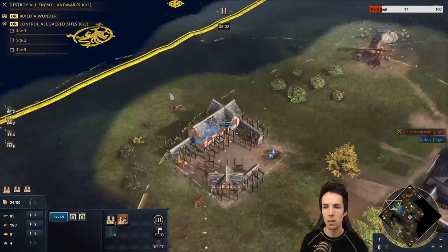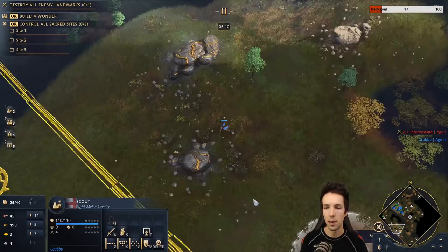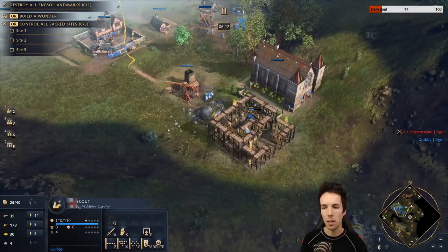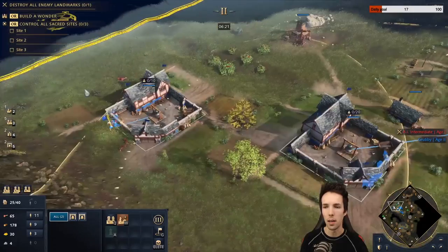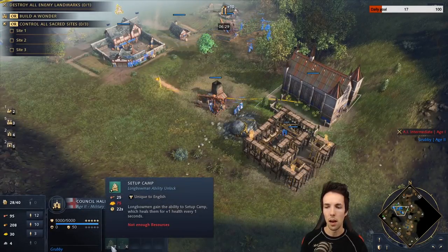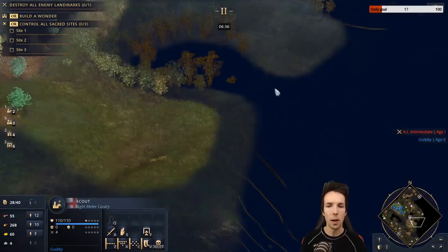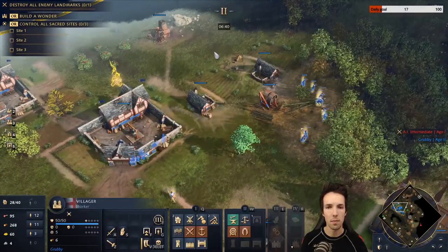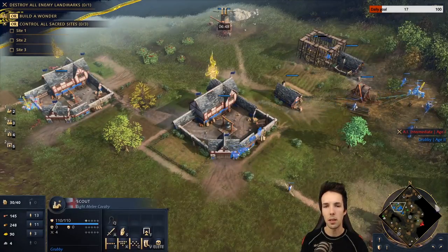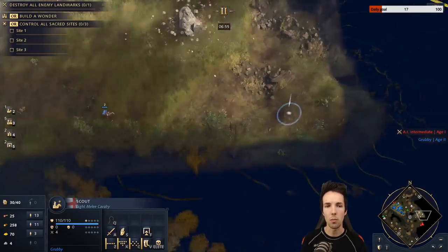We need to make sure that we have non-stop villager production. The reason we have three villagers on gold is because we are looking to get several upgrades. Because we are simulating facing a Holy Roman Empire player, we also want gold for men-at-arms production. Other useful upgrades include Setup Camp, the men-at-arms feudal upgrade to take them from vanguard to early, as well as getting a blacksmith for one attack upgrade for range — allowing Longbowmen to pierce men-at-arms armor better.